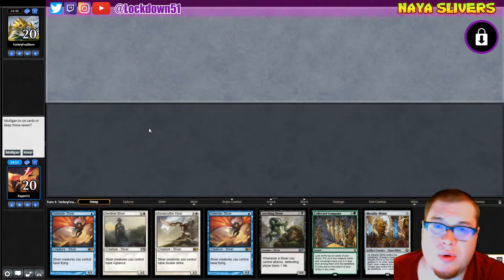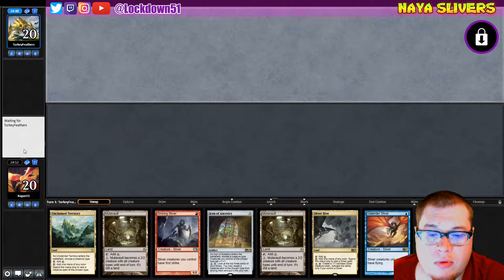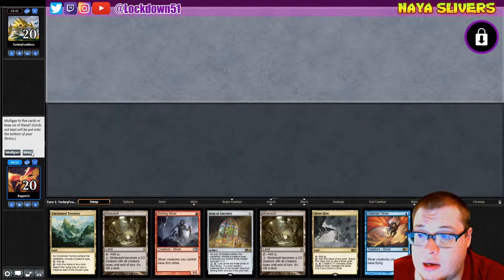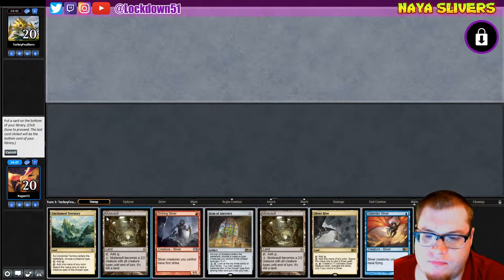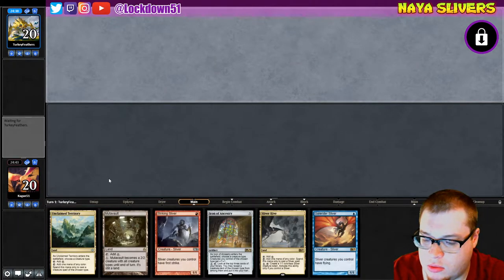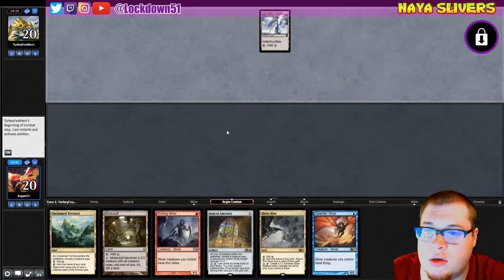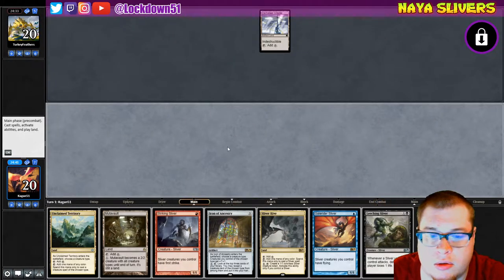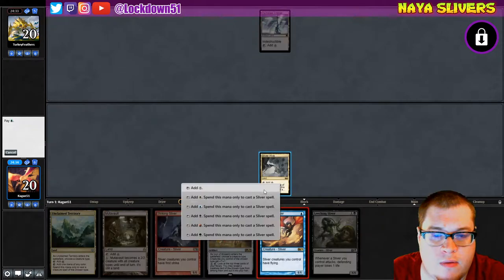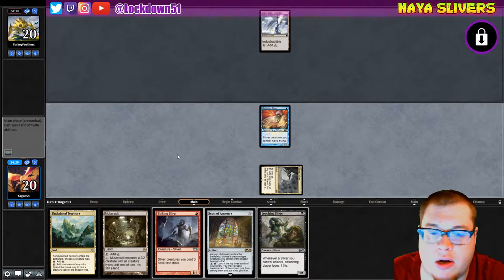Welcome back everybody, it's time to lock down some Pioneer Slivers. We've got an unkeepable hand — no lands. Well we got lands and an Icon, we'll keep I guess. Yeah we'll just dump one of our Mutavaults. Go up against Turkey Feathers — nice Ikoria thing going. Dark Steel, okay, we're getting into more guys, that's good. Let's just go Sliver Hive, play out our Gale Rider and we'll be getting going right on curve here.